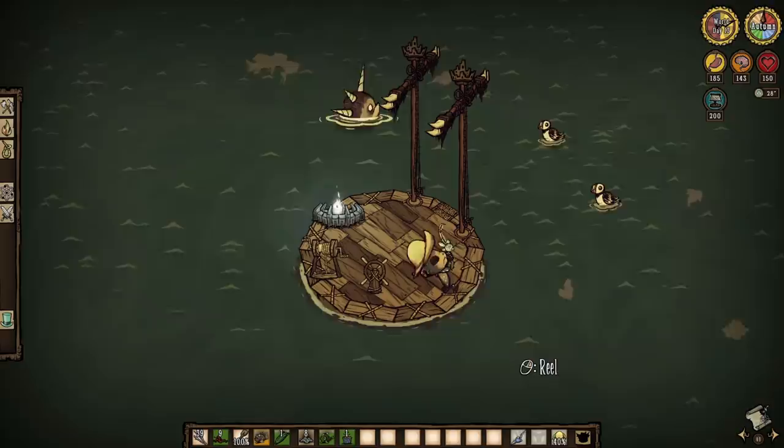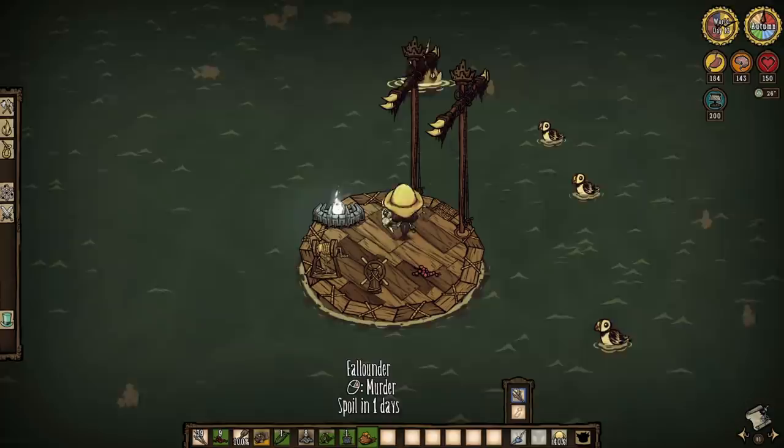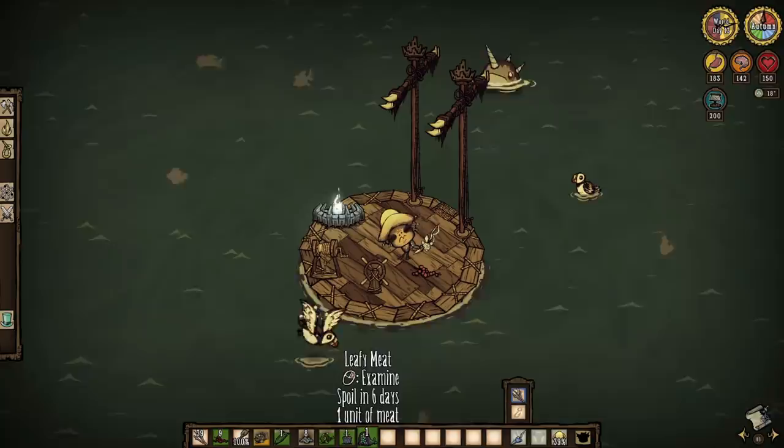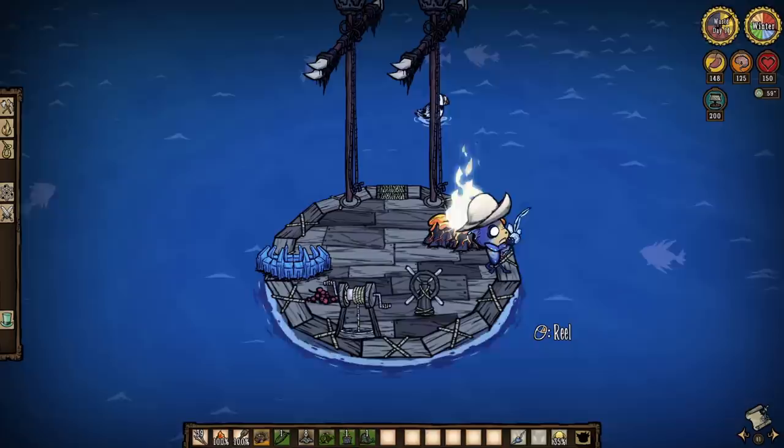Next is the fallounder — a goofy looking ocean fish that will only spawn in the swell oceans during autumn. Once more, a lure is yours if you directly trade a fallounder to Pearl. However, I would rather just kill them to obtain yet another chunk of leafy meat instead. They are very common and very easy to catch, so take advantage.